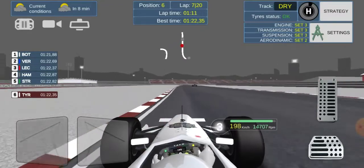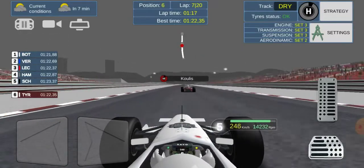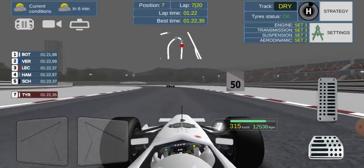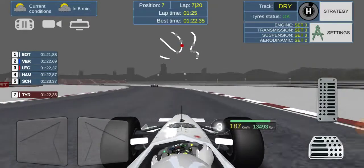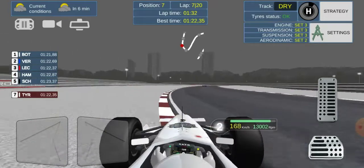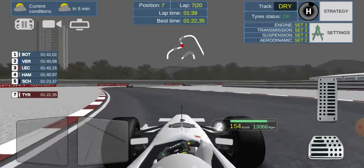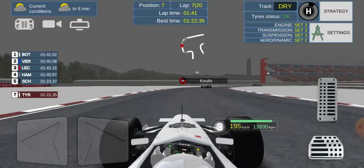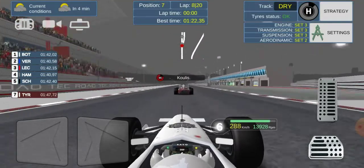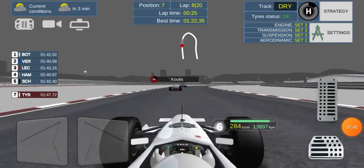Oh my days — what a crash! Lucky we haven't got any damage. Schumacher now gets past us, and Koulis also gets past us, so we're down in P7. That crash with Stroll — he turned in on us, we had nowhere to go, he went into the wall, we bounced back onto the track and smashed into him. Luckily there's no damage. It's similar to what happened in China two episodes ago where Jokhara took us out.